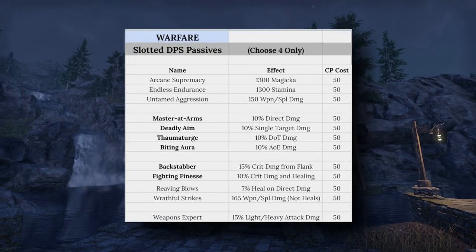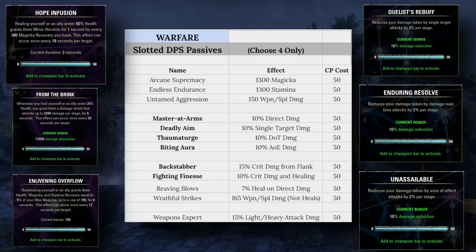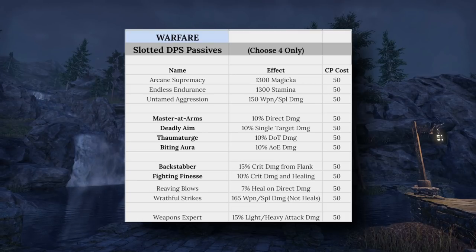First are the slotted passives — you can only have four of these active at a time. These are just the ones related to DPS; there are healing and tanking slottables too. All slotted passives cost 50 Champion Points each. Arcane Supremacy gives 1300 Magicka; Endless Endurance gives 1300 Stamina; Untamed Aggression gives 150 weapon and spell damage; Master at Arms gives 10% direct damage; Deadly Aim gives 10% single target damage; Thaumaturge gives 10% DoT damage; Biting Aura gives 10% AoE damage; Backstabber gives 15% crit damage if flanking; Fighting Finesse gives 10% crit damage and healing; Reaving Blows gives 7% heal on direct damage; Wrathful Strikes gives 165 weapon and spell damage but doesn't count towards heals; and Weapon Expert gives 15% light and heavy attack damage.